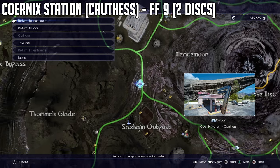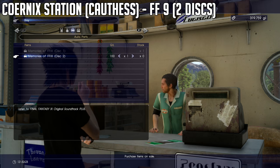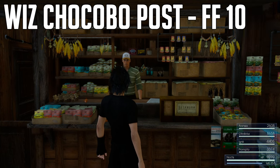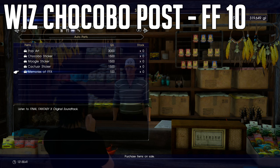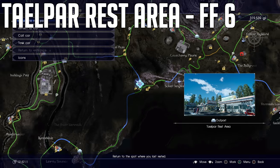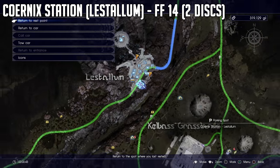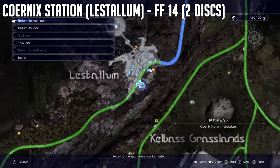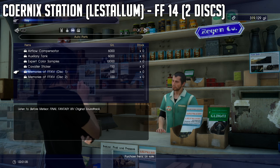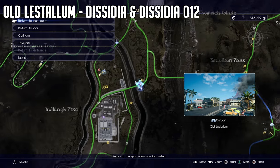For Final Fantasy 9 Disc 1 and Disc 2, purchase both at the other Coernix Station — the Coerthas one at the Wiz Chocobo Post. You can also purchase the Final Fantasy 10 soundtrack there. For Final Fantasy 6, go to the Taelpar Rest Area, also in Duscae. For both discs of Final Fantasy 14, go to the third Coernix Station, the Lestallum one. For the Dissidia and Dissidia 012 soundtracks, go to Old Lestallum.